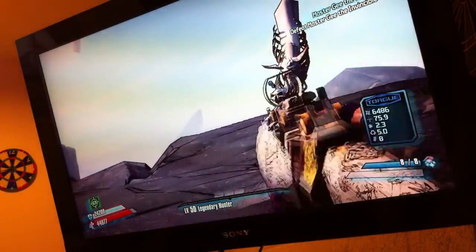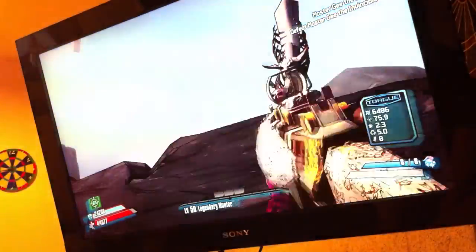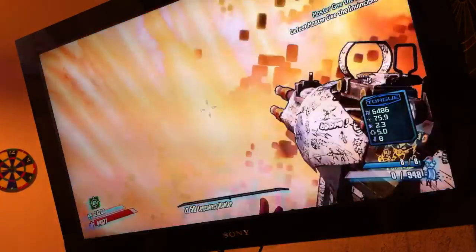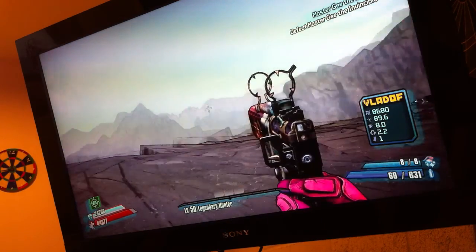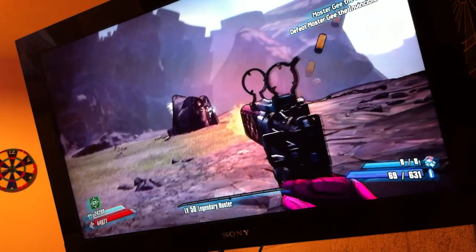So when it explodes, rather than YYing - especially if you get a laggy one - whilst it's YYing you switch back to your pistol instead. So I'm YYing now, YY, switch to pistol - 69 out of 631. And look at the difference in the fire rate of the pistol, it's insane.